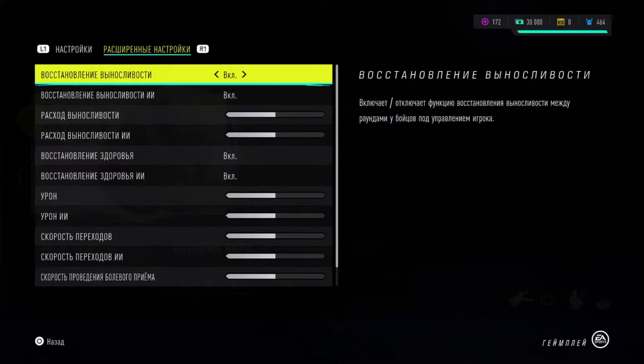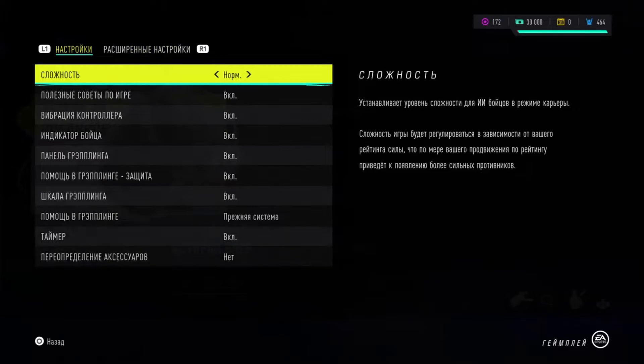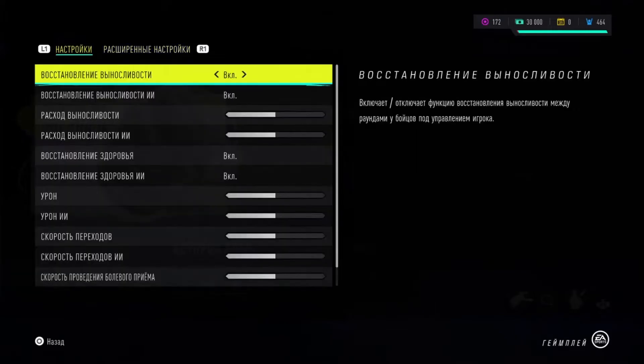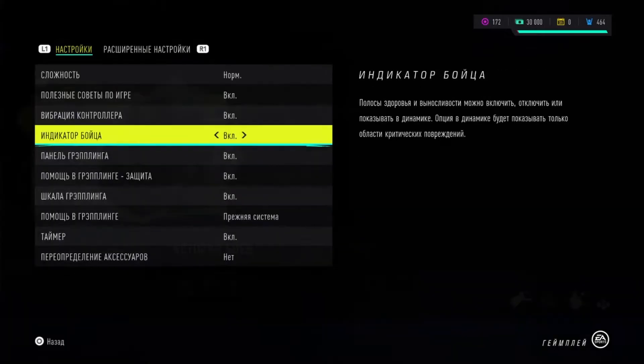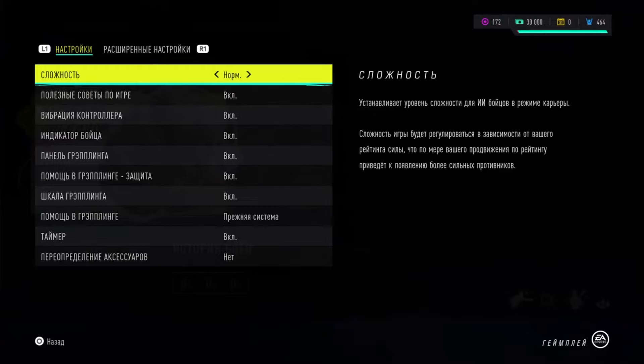In here, you can find our difficulty level. You can also use the advanced settings. Go to the level of complexity, select the one you need, confirm your selection, and press the back button to save the level of complexity you have chosen.